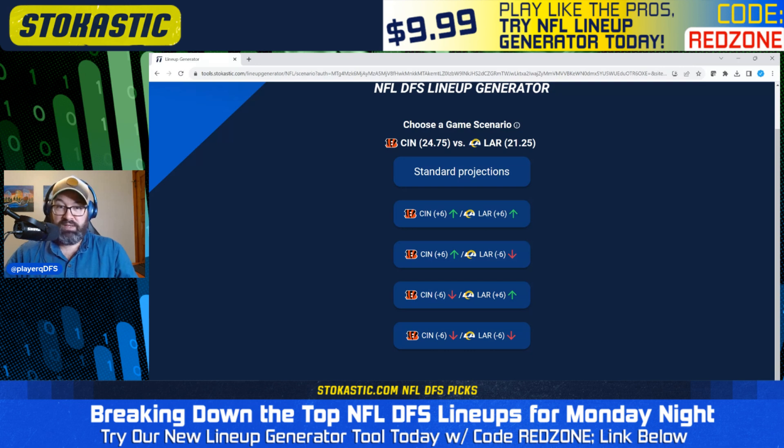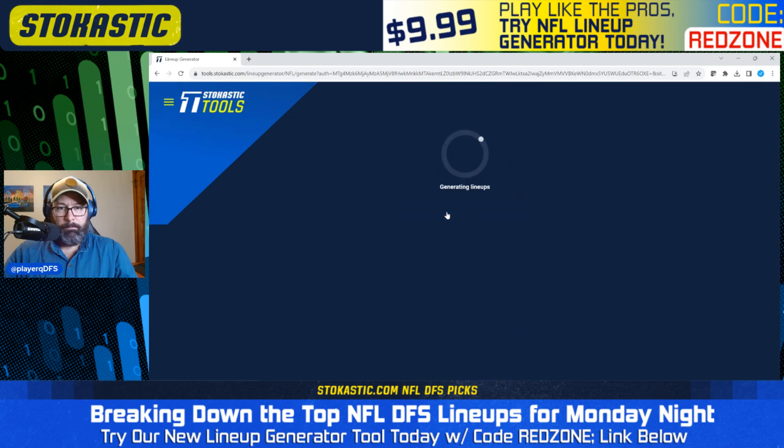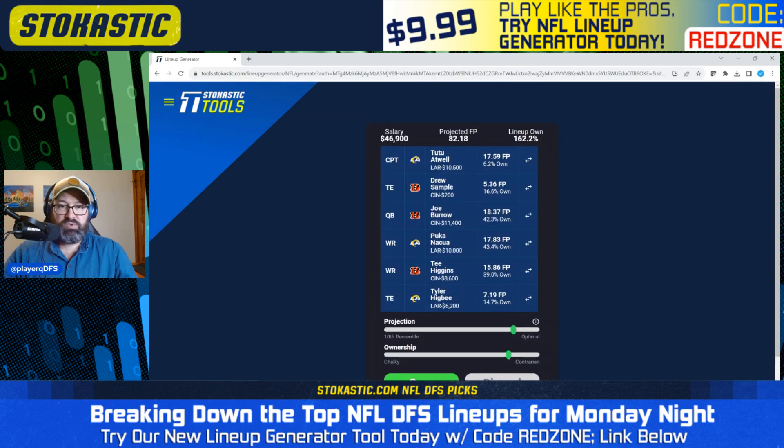For example, if you think it's going to be a shootout — both teams going six-plus points over their implied team total — you can choose the top button here. Or if you think it's going to be a dud, neither team reaching their team total, you can choose the bottom button. Or if you think the Bengals are going to blow up the Rams, you can choose accordingly. I'm just going to use standard projections for the purpose of this video, using contrarian lineups.